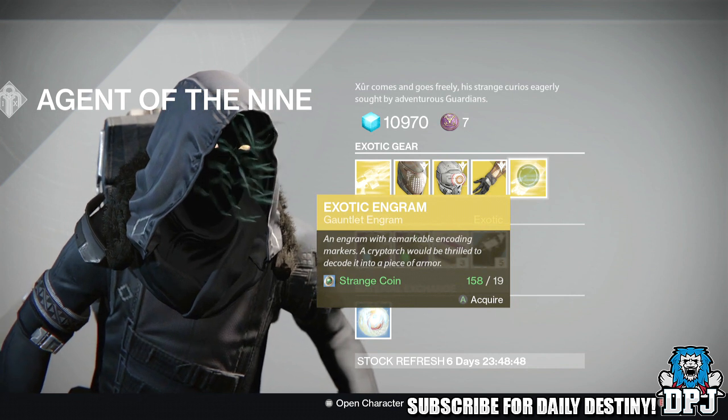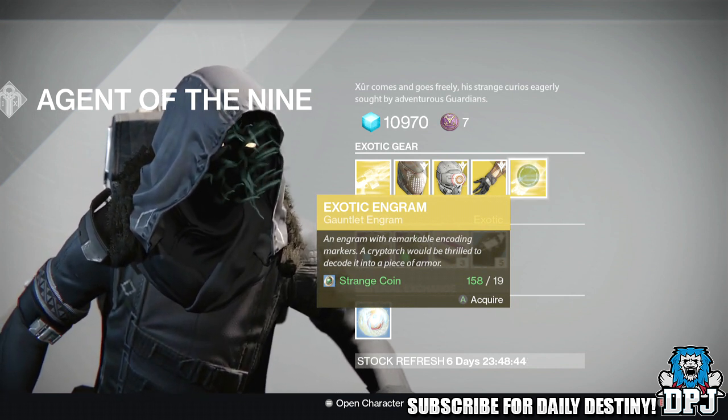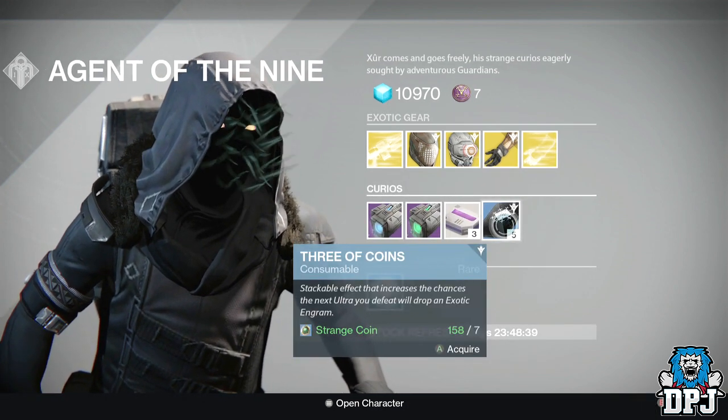We then have an exotic gauntlet engram costing 19 strange coins. You buy these, take it to the cryptarch, and hopefully get something you need out of it. We also have the Three of Coins available as well.